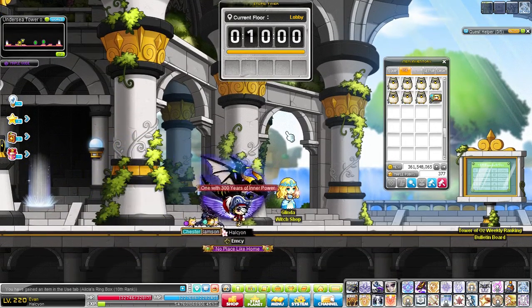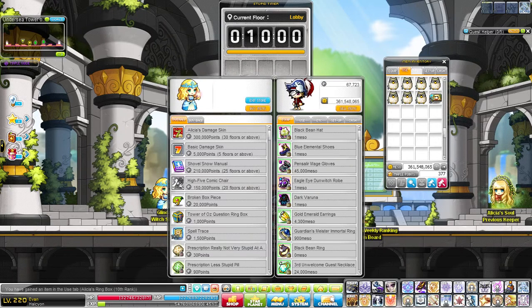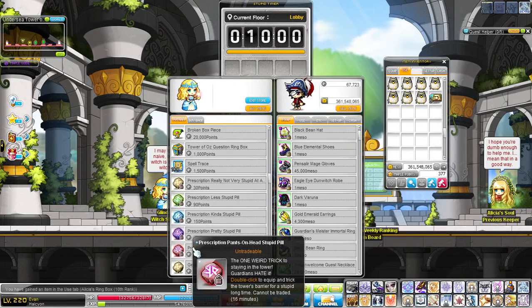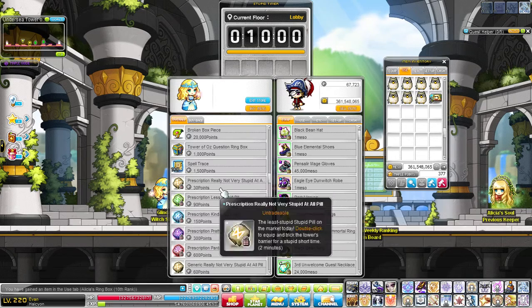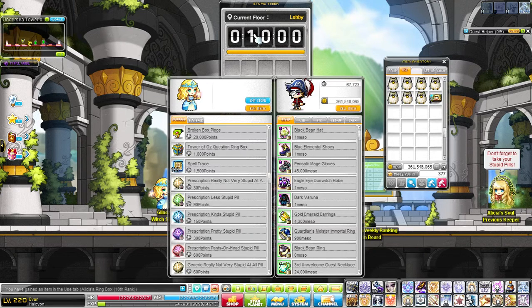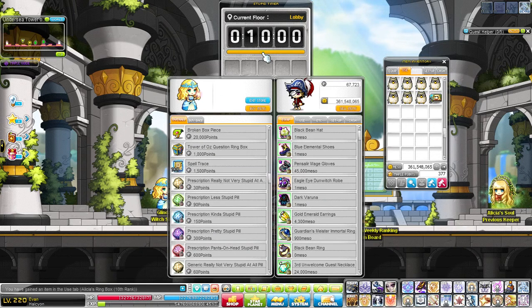So what I've found to be the best way to farm points — and it's kind of hard to show in a video format — but basically, imagine you have 2 pill slots and you're able to reach 20F in about 26 minutes, but you're unable to reach 30F even with the max amount of time. The best thing to do is buy a single red pill to get 26 minutes and just do runs to 20F over and over, then repeat. You basically want to clear up to the furthest interval of 10 — so the furthest boss you can reach — while spending the least amount of points on pills to get there.